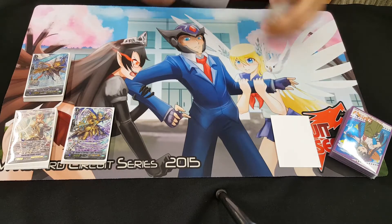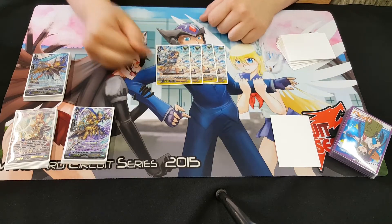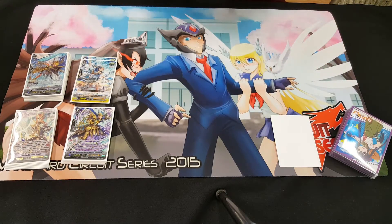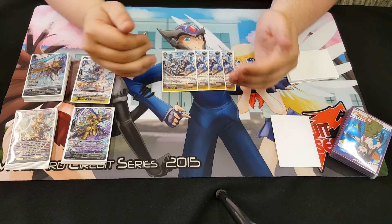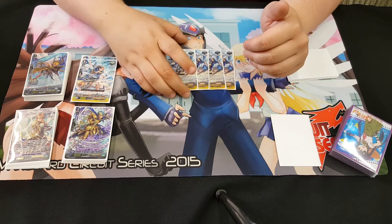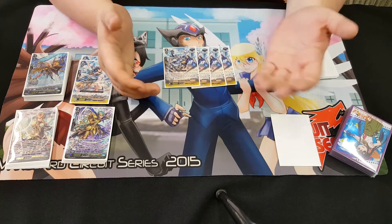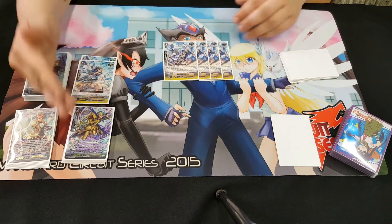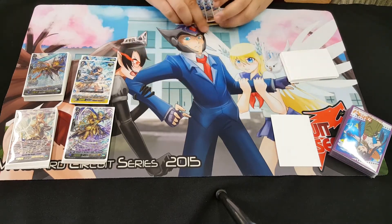Now we'll go to triggers — my super secret funky trigger lineup. Starts with four heal triggers, the prettiest heals Gold Paladins have. Always good for enabling G-Guardians. Next we have four Catch Goal. When he's placed on the rear guard circle, I can put him on the bottom of the deck, check my top three, and Superior Call something that isn't Catch Goal. Even if I draw into him, I put him on rear guard and can put him back in my deck. He's great for getting into things I want.